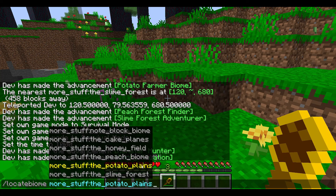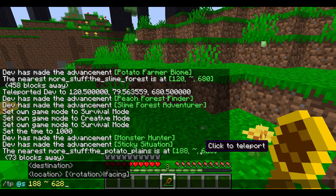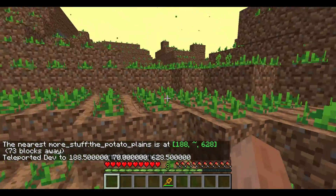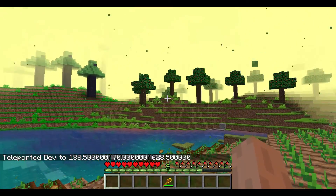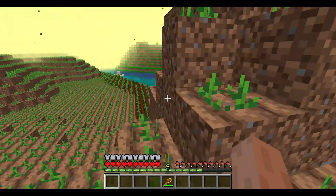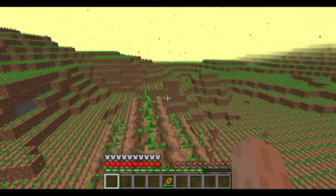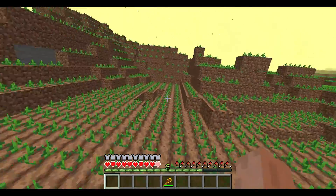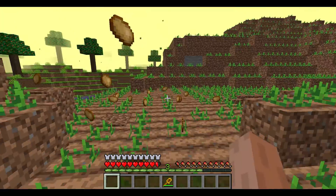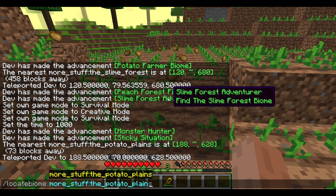The potato planes biome is a very weird one — and very laggy. There are no trees here, just a bunch of potato plants. All the ones out of the water have soaked up the moisture. If you don't want your game to be laggy, maybe don't come here.